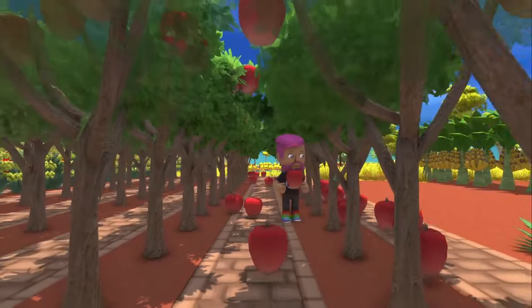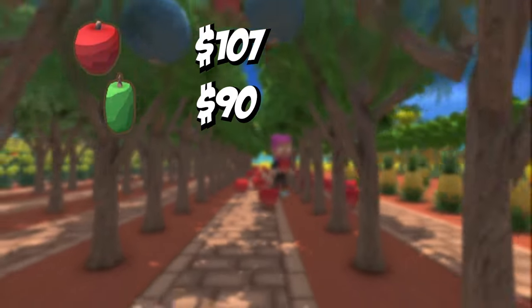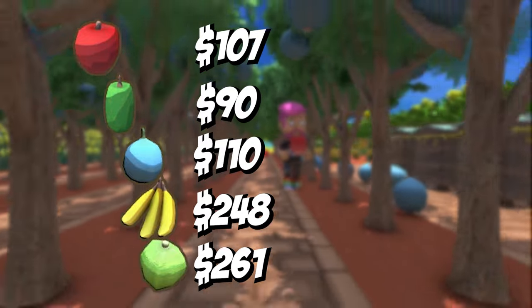Here are the raw prices for each fruit: apples are 107 dinks, bush limes 90, quondons 110, bananas 248, and coconuts 261.